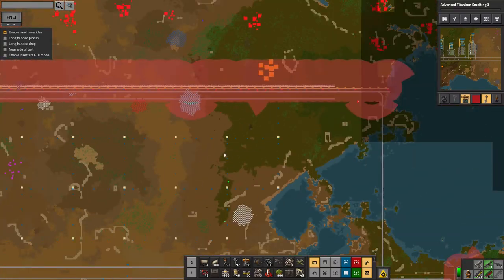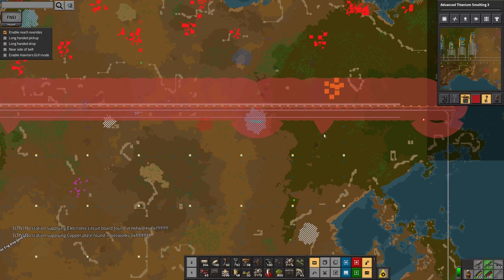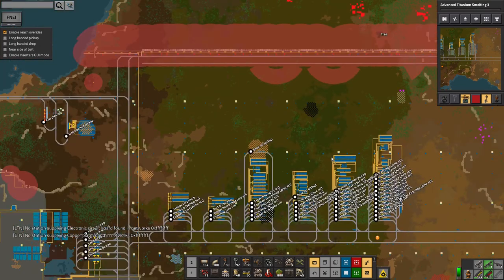I've then used my robots to put in all these roboports all the way along here, and the power to go with them, so this entire area is now usable and can be built in.